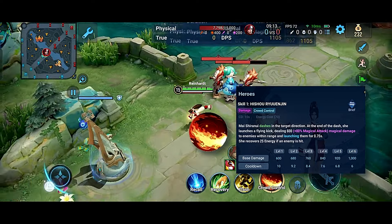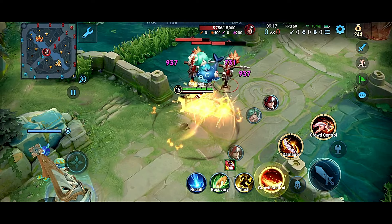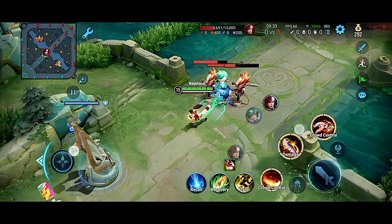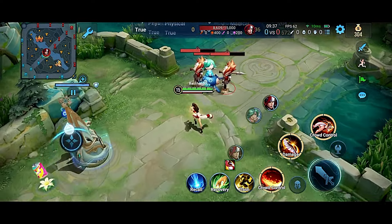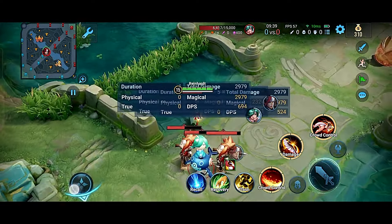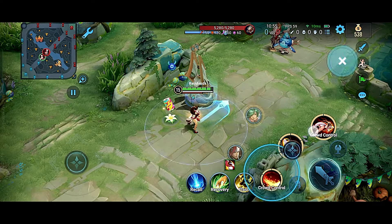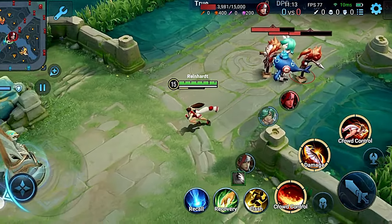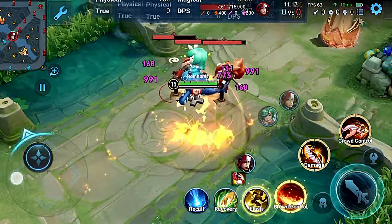Now let's take a look at how her first skill works. This skill allows you to dash forward quickly towards the target, knocking them into the air and dealing damage. After dashing, you can move in any direction, controlled by your cursor. With the help of this skill, you can also cross walls, and if the target is out of your Skill 1 range, you can use a combo of Skill 1 plus flash to close the gap with the target.